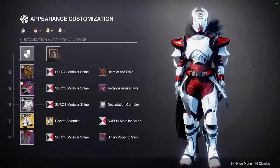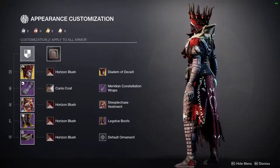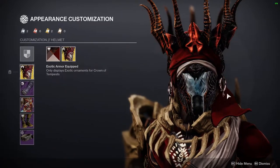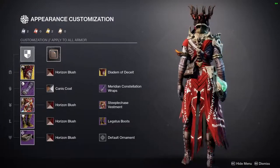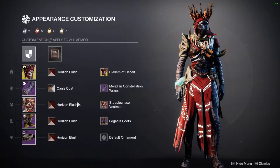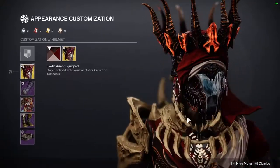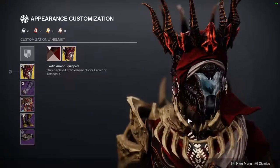Titans, let me know what you guys think. Now for the warlock — I have Crown of Tempest. I've done looks with the default Crown of Jewels ornament, so I decided to lean into the Hive look. This isn't my official Hive look though; once the Thorn ornament comes out, I'm leaning into that. I actually hate the chest piece a little.